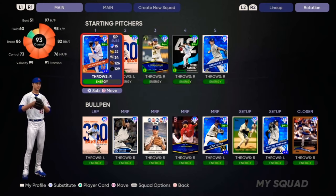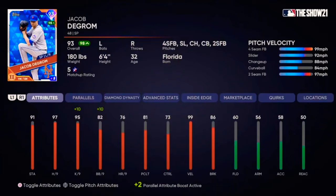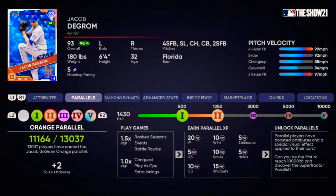That was the offensive parallel system. Let's take a look at the defensive one. Looking at Jacob DeGrom — he's at parallel 2, so he'd be up to 95 overall and all his stats will have a plus 2 boost. For pitchers: every inning pitched is 20, every win is 10, every strikeout is 5, a quality start is 5, every save is 10, every hold is 5, a complete game is 10, and shutouts are 15. Same rules apply — online modes get you a 1.5 multiplier, offline modes stick to the standard 1.